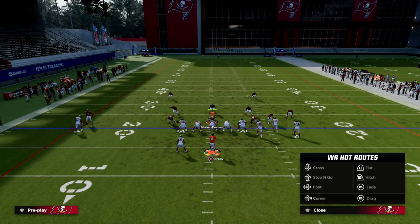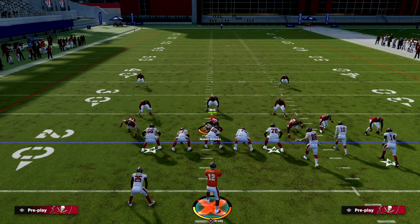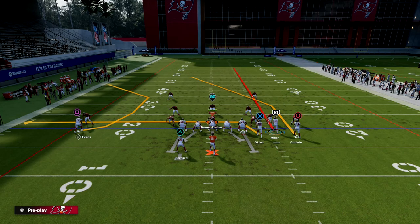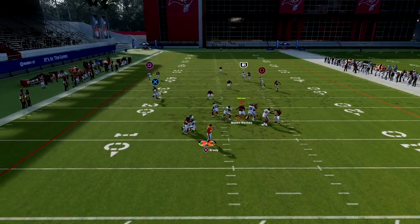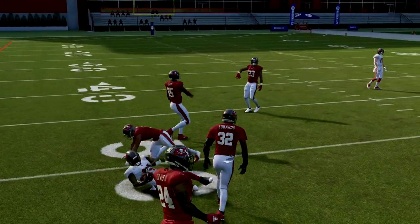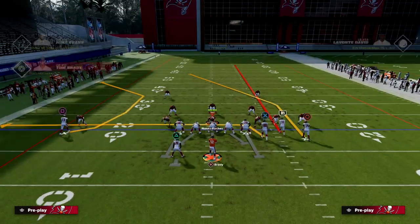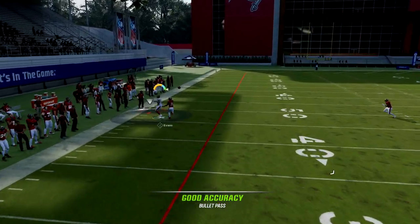For the setup, we want the bunch to the wide side of the field. We're going to streak our slot receiver, block our running back, drag our tight end, and C-route the solo receiver. Against man coverage, this post route is going to get open over the middle. The other route I want to address specifically against man is the C-route to the left side.